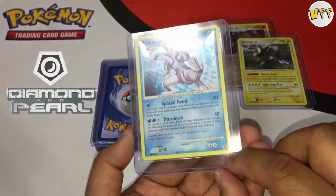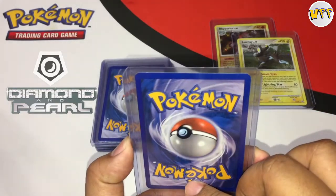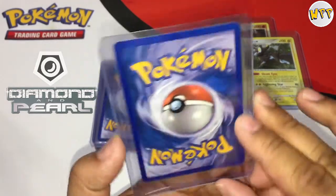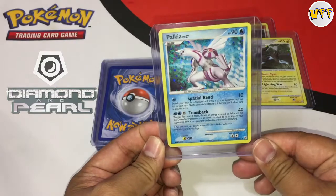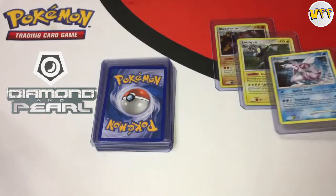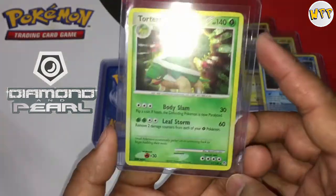Next card is a Palkia — same Diamond and Pearl set. Centering looks good, no scratches, the edges look great. On the back, same thing — a little smudge here and there, but still in great shape. If anybody needs to finish their Diamond and Pearl collection, these cards definitely need to be in your collection.